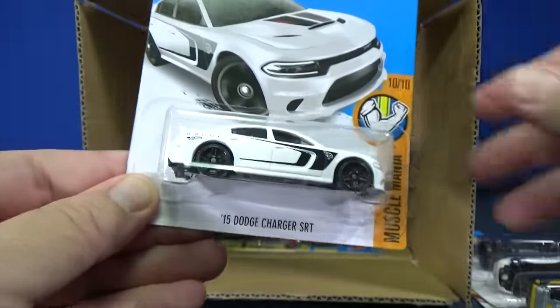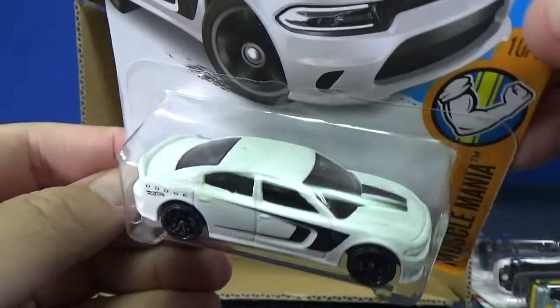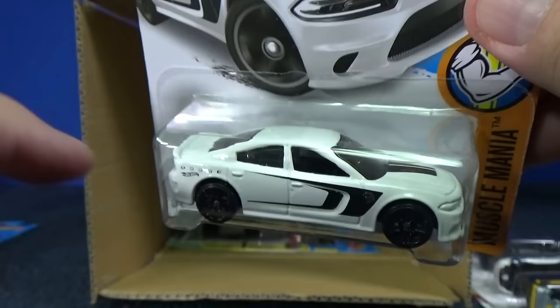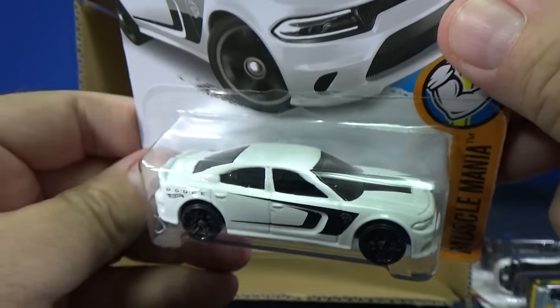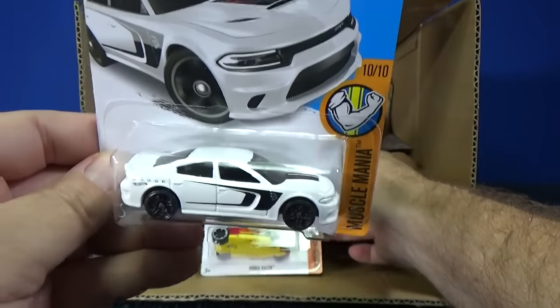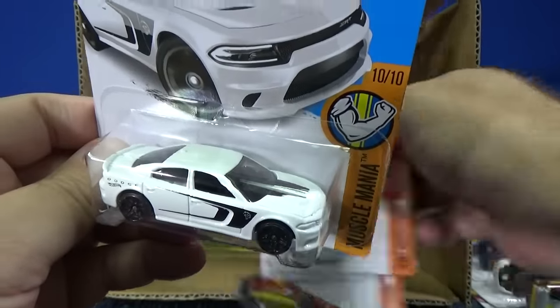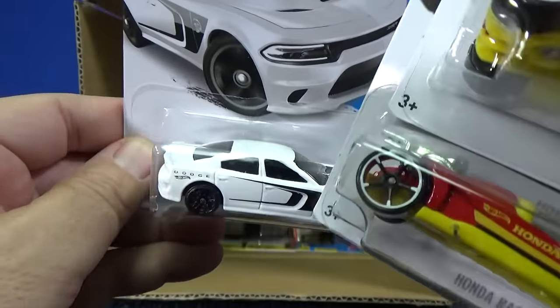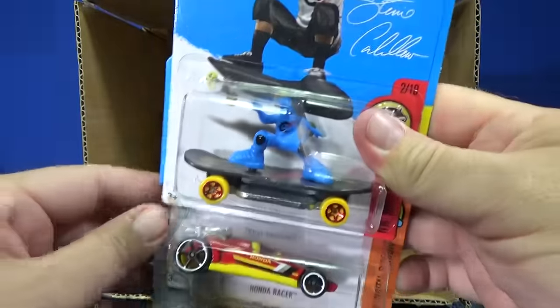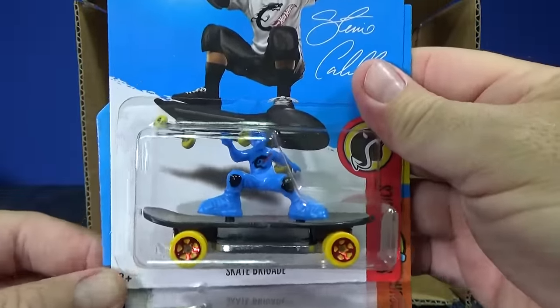Here you have the '15 Dodge Charger SRT. I've been picking up extras of these because I'm thinking about doing another RIT dye video with white-bodied cars. You can take the RIT dye — it's what they use to dye fabrics — but you can use it to dye metal-bodied cars, particularly with white paint, which absorbs the dye very well.